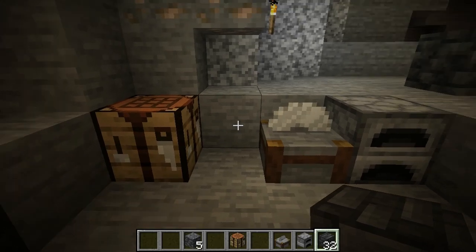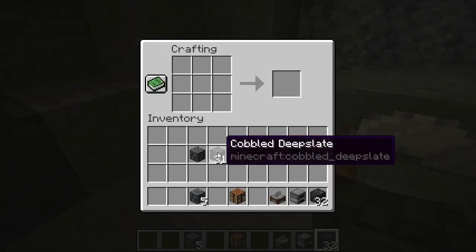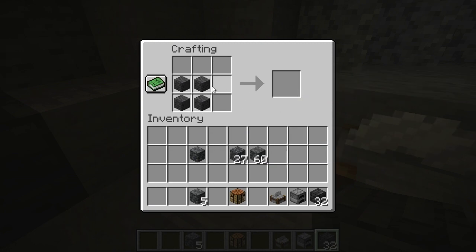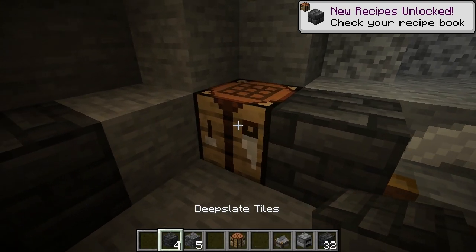Now if you just want to make polished deep slate, you take cobbled deep slate. Polished deep slate — put those in four again. Deep slate bricks — put those in four again. Deep slate tiles. You just do it over and over again. You can do it on the crafting table like that. Again, your deep slate tiles.